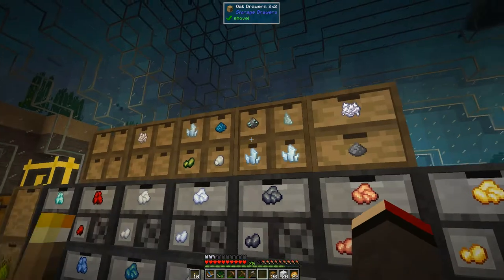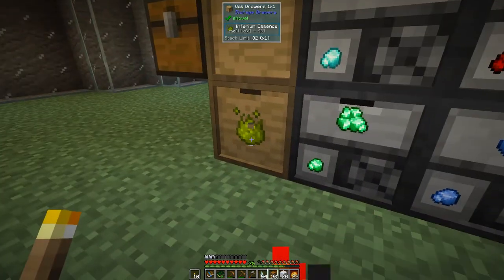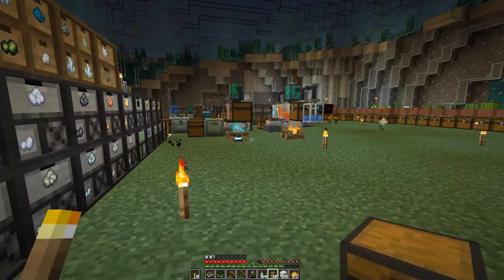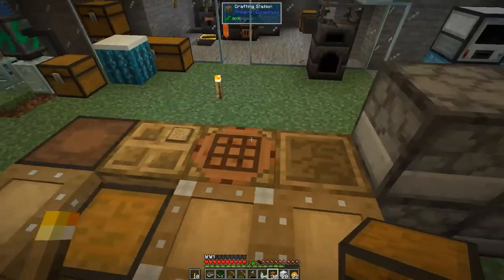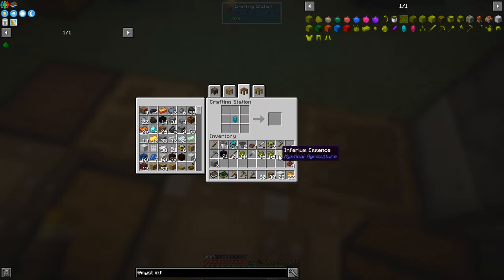We should have enough prosperity shards. I'll press shift and get a stack of those out of there. For inferium essence, we've got about 10 stacks — four stacks will make prudentium essence. So let's make this up: we need the infusion stone like this, click these in. I can only get four stacks in, and that'll make prudentium essence. Good — then we can make the seeds up.